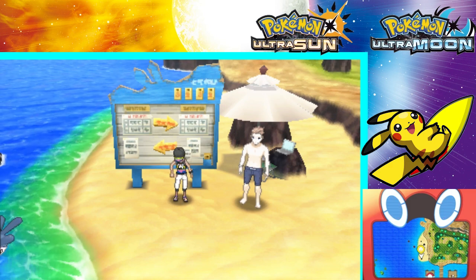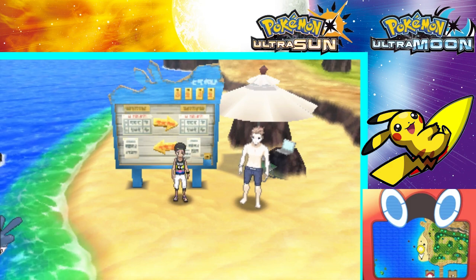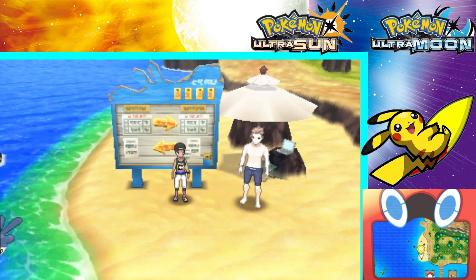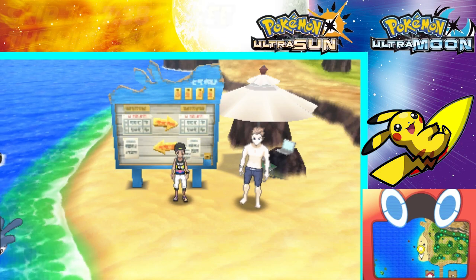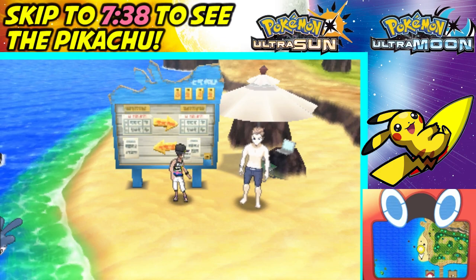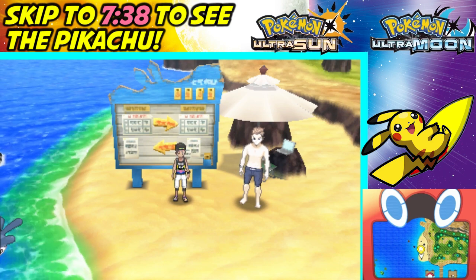The way that you get Surfing Pikachu in this game is by getting the top score in the Mantine Surf minigame on all four beaches on all four islands. Of course, that means you're gonna need to make it to the last island in the game before you can unlock this rare event.